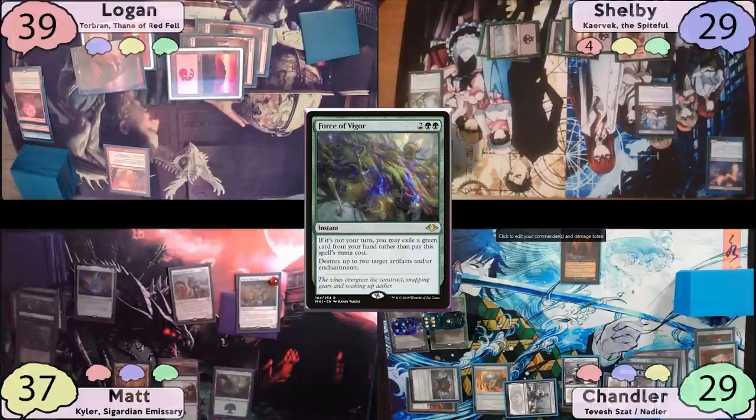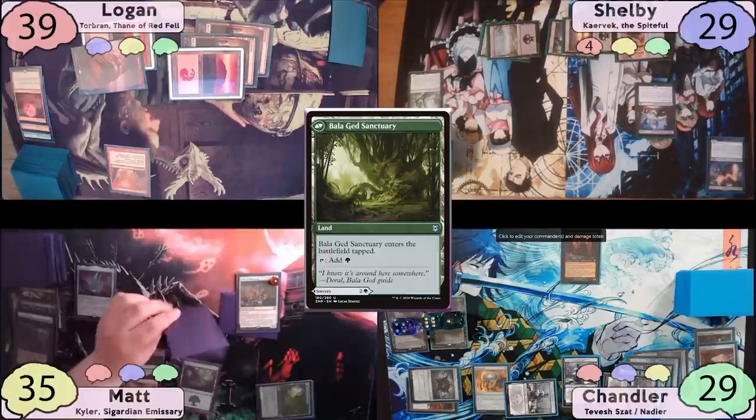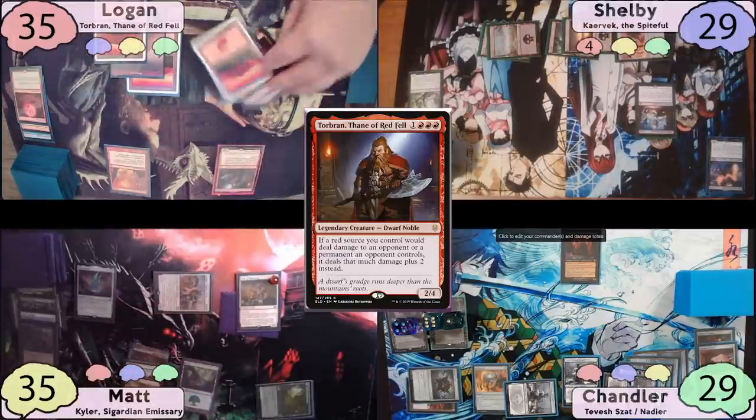On Matt's turn, he takes two on upkeep, plays Hallowed Fountain as land, thinks for a bit, then swings for two at Logan and passes. Logan takes two on his upkeep, plays another Mountain, recasts Torbrand, and passes. Shelby takes four on his upkeep.